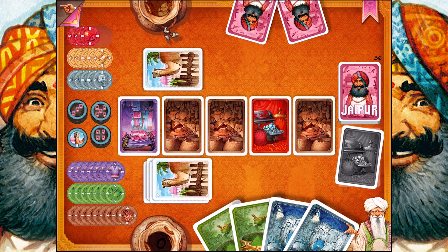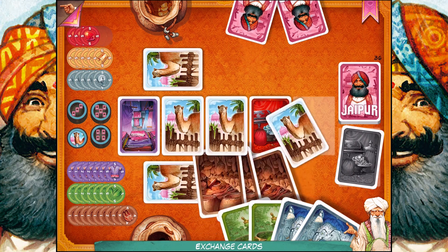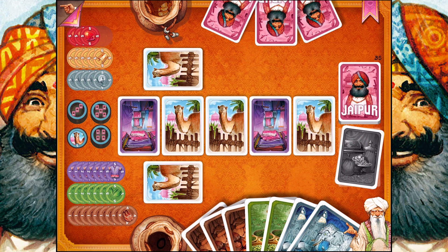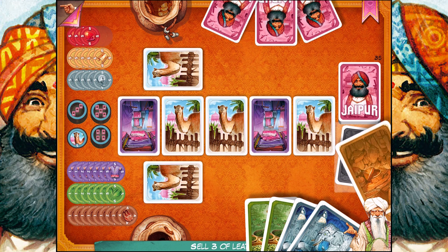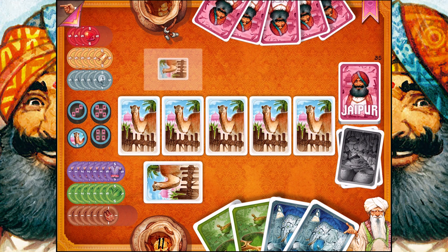The opponent just sold a couple of diamonds for a good amount of money — those jerk bags. I'm going to do an exchange: take these three leathers and trade out the three camels. Now, whoever at the end of the round has the most camels in their hand automatically gets five bonus points. Now it's my turn. I have seven cards in my hand, so I really should be selling something. I'm going to sell the three leathers. It's going to give me three coins of leather, but because I sold three, I get a bonus — one of these little bonus chips, which when you turn it over could be anywhere from one to three points.